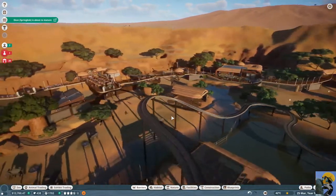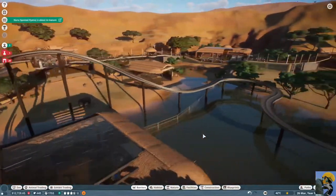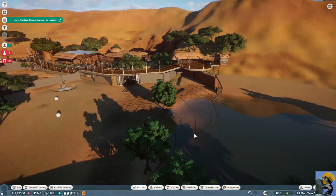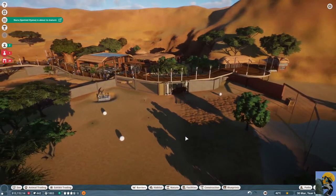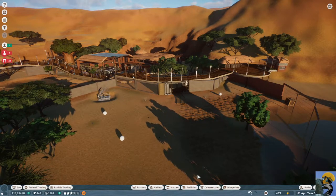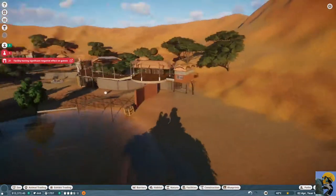We're getting more guests. I wish there was some easy way to determine what animals could and couldn't live together. I know that there probably is — I need to educate myself on that because I want to throw in some more animals.